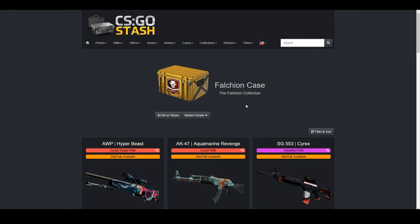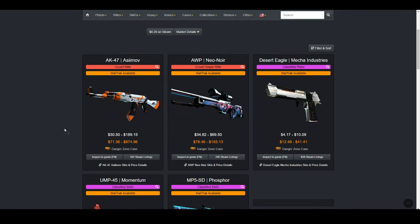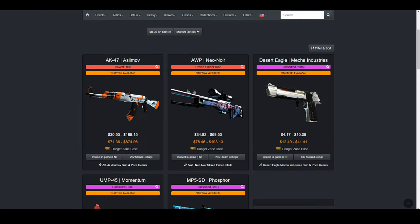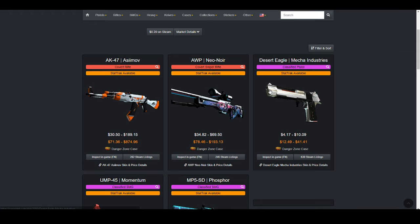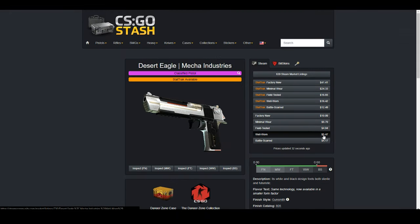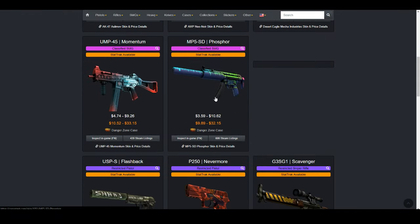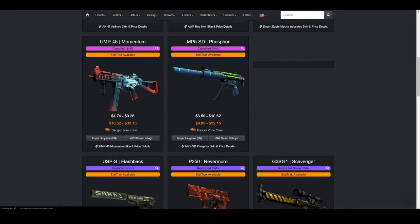Basically the way you want to do this is go to CSGO Stash and look for a case that has two really desirable covert outcomes, or really desirable outcomes in the lower tier. For example, the Danger Zone case has the AK Asimov and the AWP Neonoir, which are both super desirable covert items. They both hold really high prices, and that's also why the pink skins in the case — the Phosphor, the Momentum, and the Deagle — have pretty stable prices because they trade up to those covert skins.